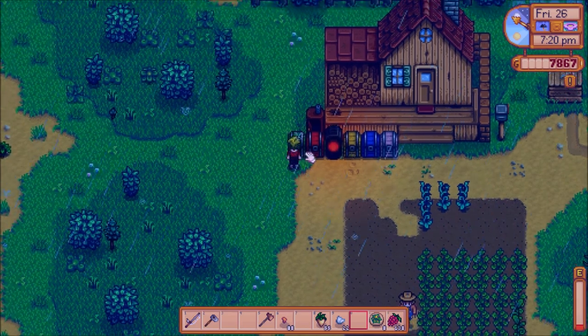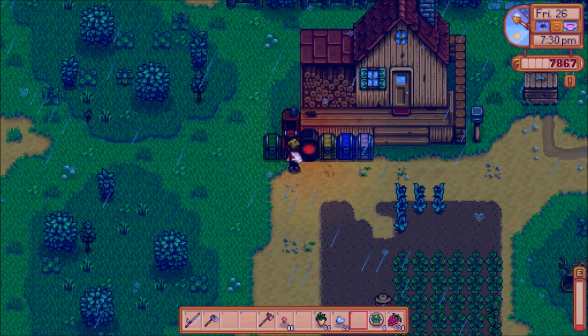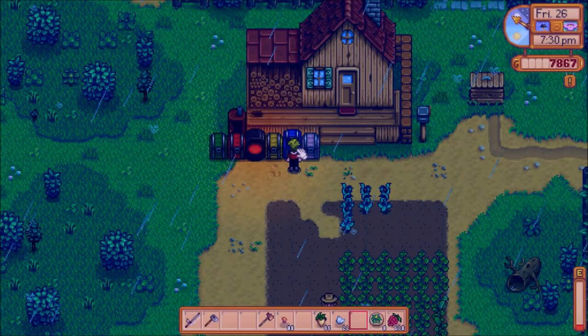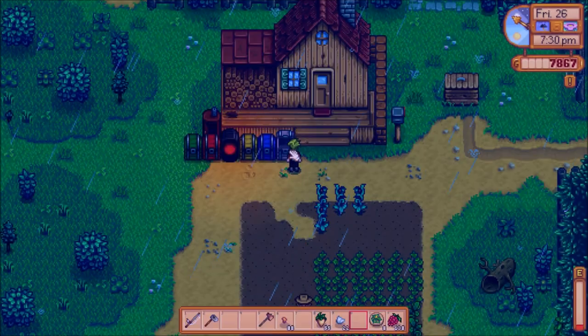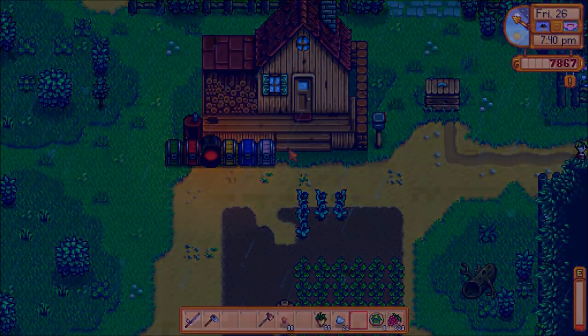Just after 7pm my bins are all nicely organized. Green for forageable, red for crops and farming accessories, yellow for miscellaneous mostly garbage stuff, blue for mining-related stuff, and whatever color that is — artifacts, things I can donate, and tools. This will hopefully help me keep things organized as long as I personally do keep it organized.